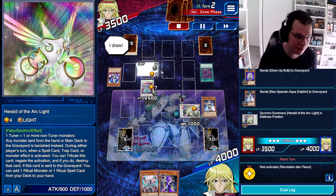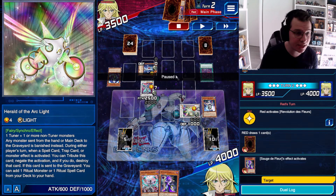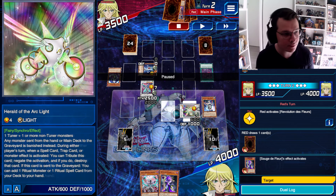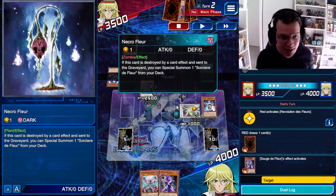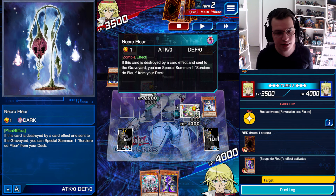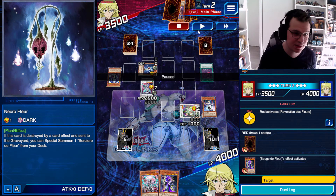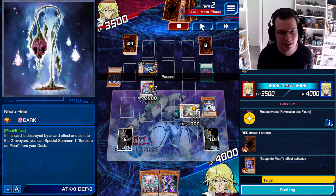Thanks to their skill, they get a free body, and because they have Soge de Fleur in hand, they can just activate its effect to try and pop their Necro Fleur, which will summon another body. And by Herald of the Arclight, when the Necro Fleur dies, it will summon a Saoirse de Fleur, which will summon another body. So they're going to end up with two Level 8s plus another body from my graveyard, and basically pretty much win the game from there. That's silly — a skill just allows you to do that.